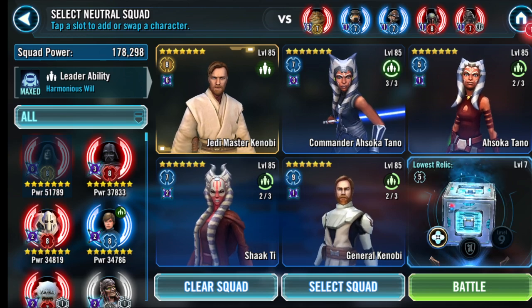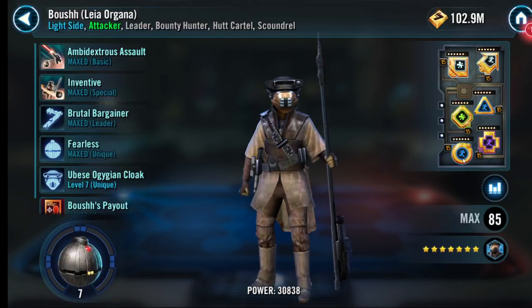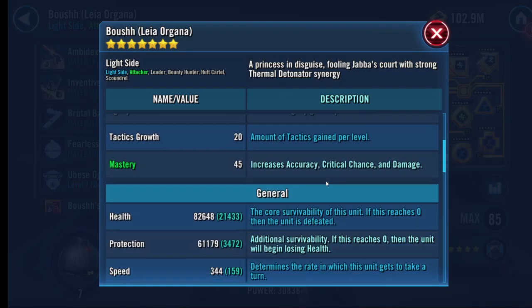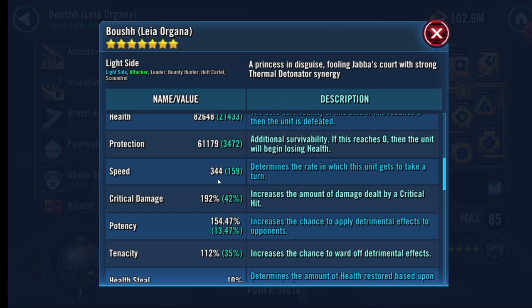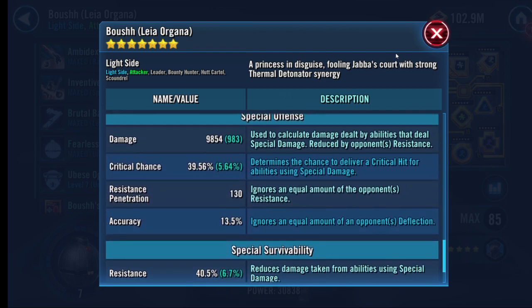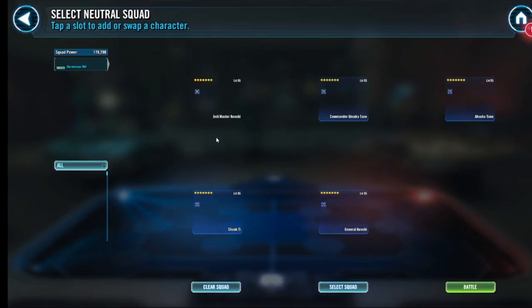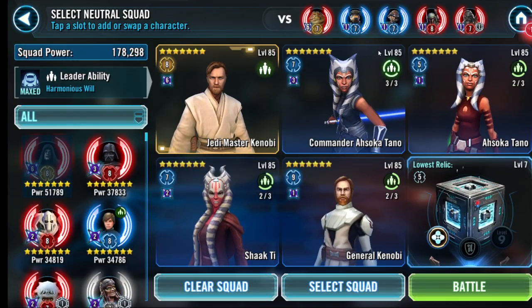We're just going to go through some quick modding. First off, the first person I look at is always Boush Leia. Good speed — 344 — that's exactly where they're at. Potency's not too bad at all. Damage-wise, she does special damage, almost 10,000. Leia has got to go, she is a pain.